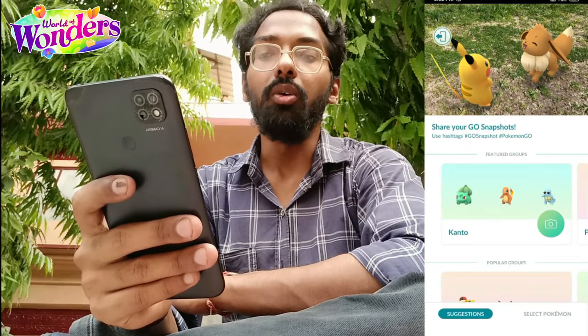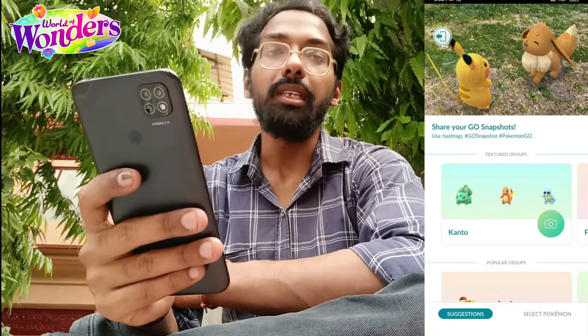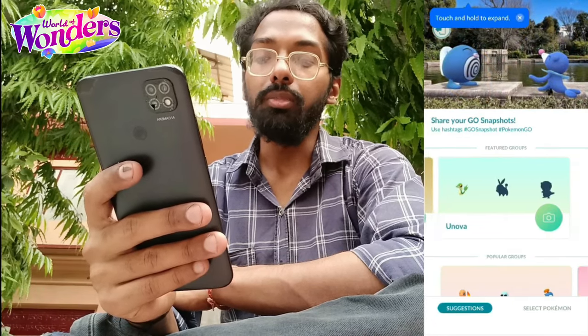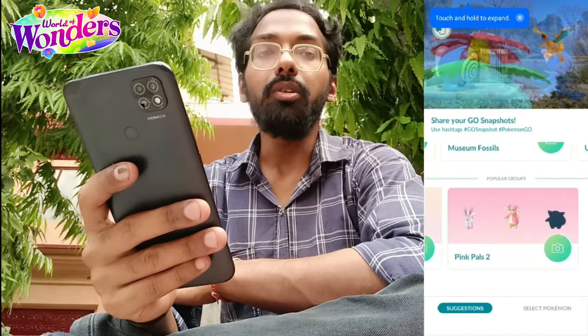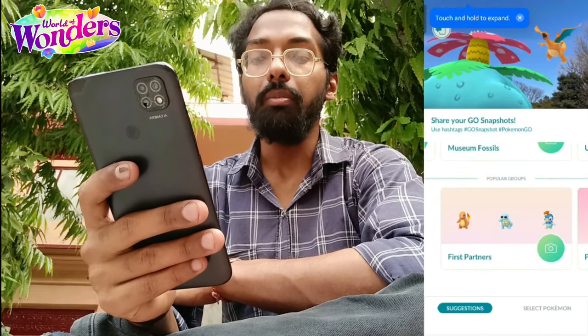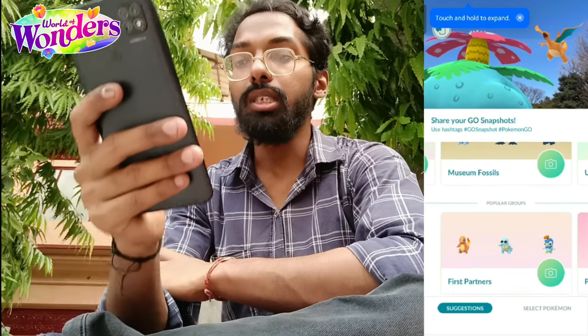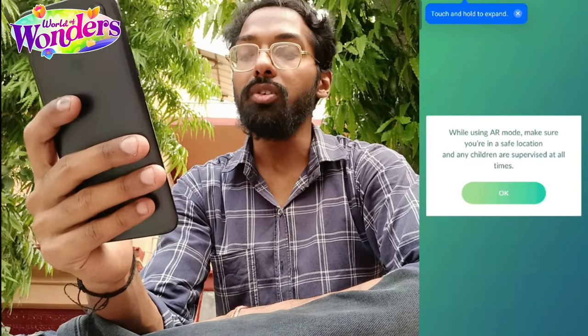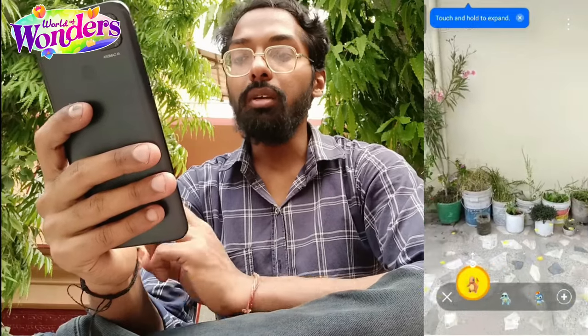If your device isn't compatible, you'll need to change devices to use the Go Snapshot feature. Once you've completed the tutorial, you'll see different themed suggestions — including previously set Pokémon feature groups like Kanto Blossoms, Pink Pals, and First Partner. You can select different Pokémon for your Go Snapshot. When using AR mode, make sure you are in a safe location and any children are supervised at all times. This is a pre-recorded video.